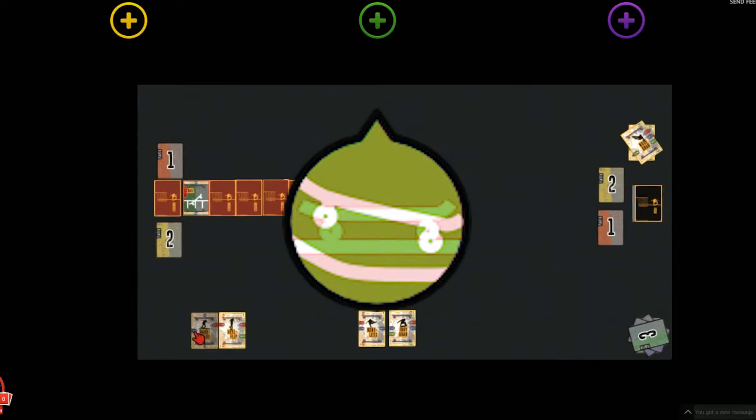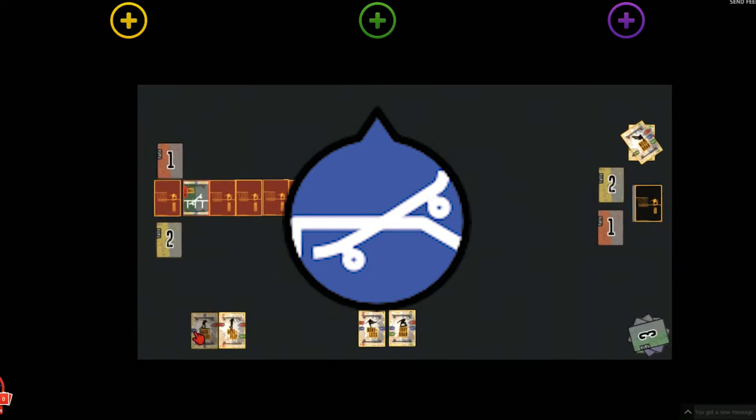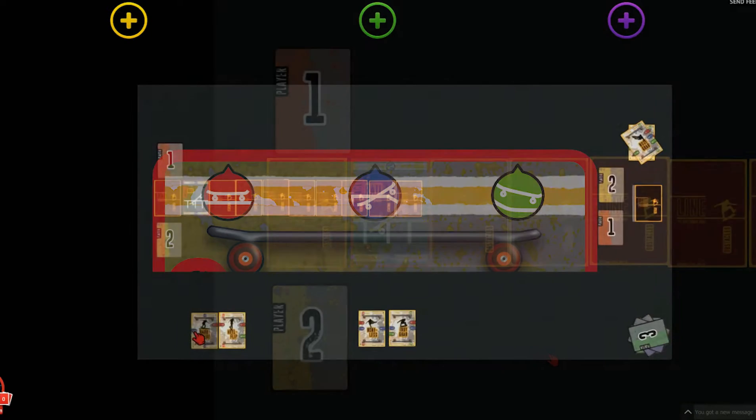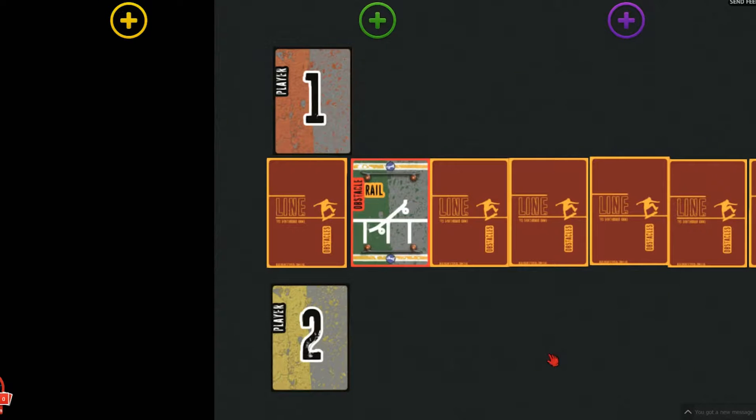Red ground connectors, green air connectors, and blue rail connectors. Your trick card you place must have at least one matching connector corresponding with the obstacle card. In this game, the obstacle card is a rail. It has one blue connector, so your trick card must have a blue connector on it for it to be placed.